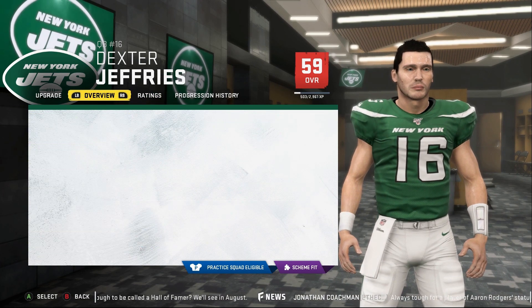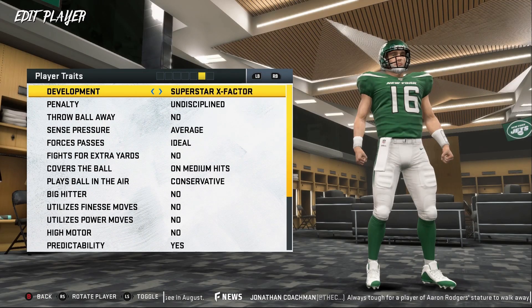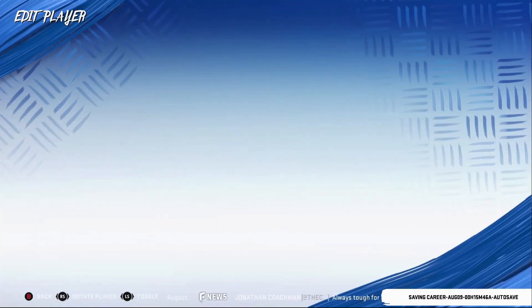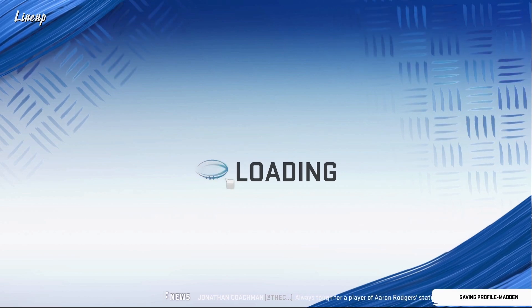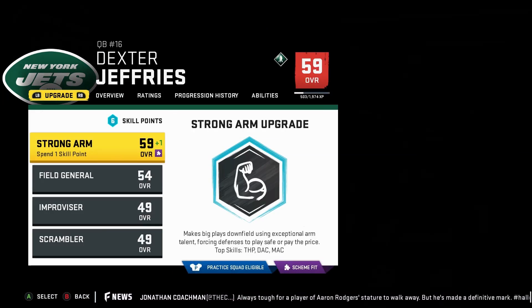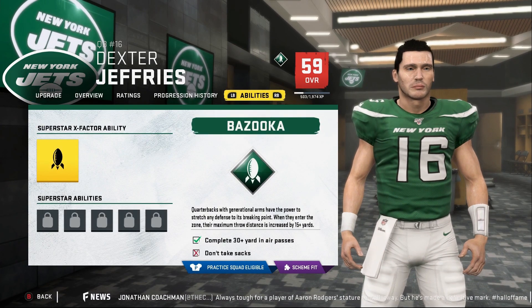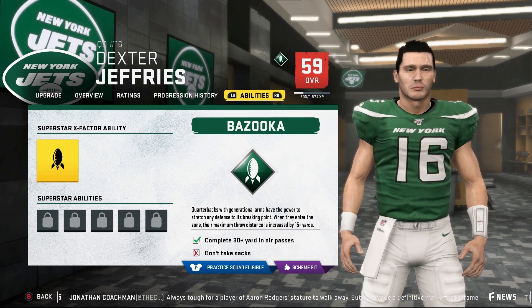Another thing I realize is: if the archetype is highlighted on your character and then you go and give him the superstar X-factor while your Strong Arm is equipped, you can actually get the Bazooka Arm ability. Is it Bazooka Arm or just Bazooka? Y'all need to tell me — am I wrong or am I right? Okay, it's just Bazooka. Anyways, go down to the ability slots because that's what we're going to be paying attention to.